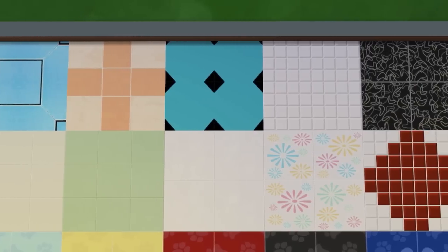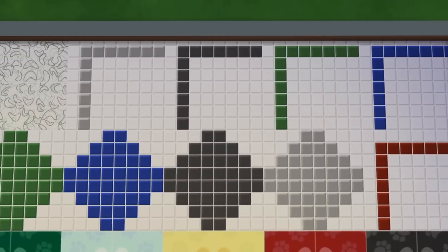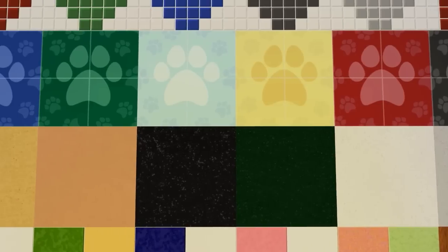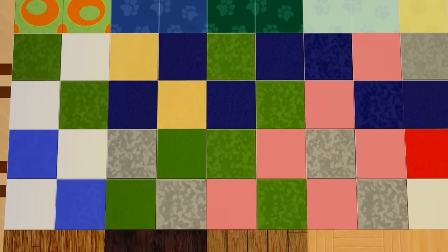They're converted Sims 2 textures and you can see them here actually being used on the floor. The conversion went pretty well — some of them are a little bit low-res, but you can see the fun different colorations of them. Overall they converted over very nicely and they look pretty good on the floor, especially when being used in a proper room setting.